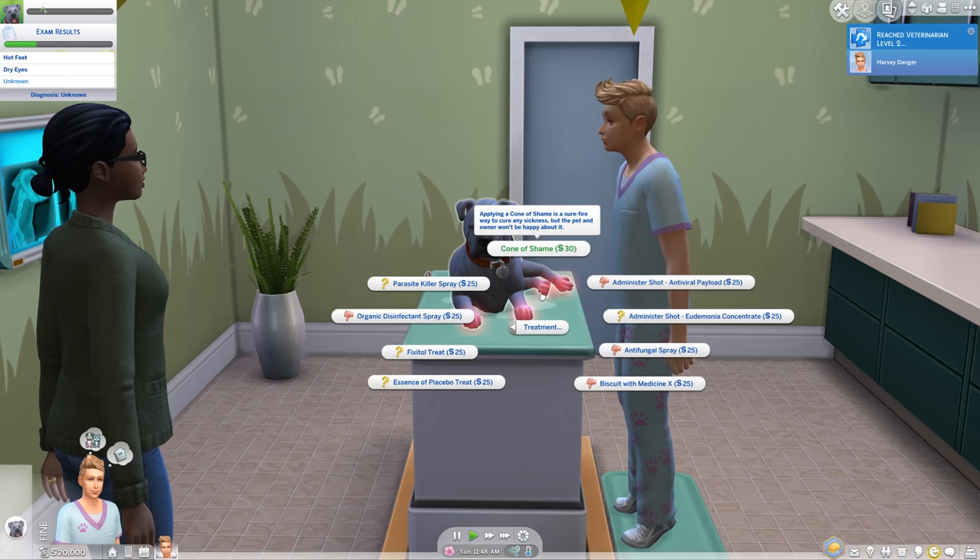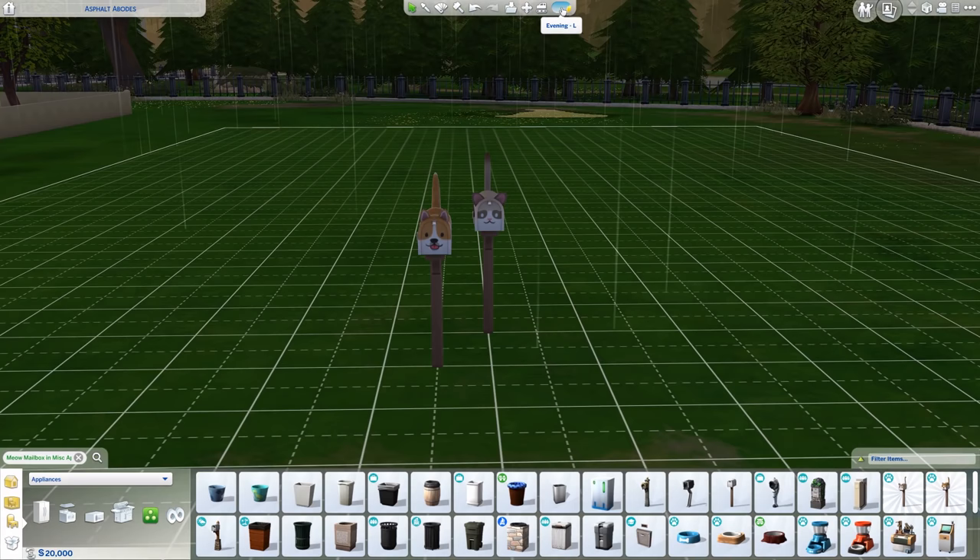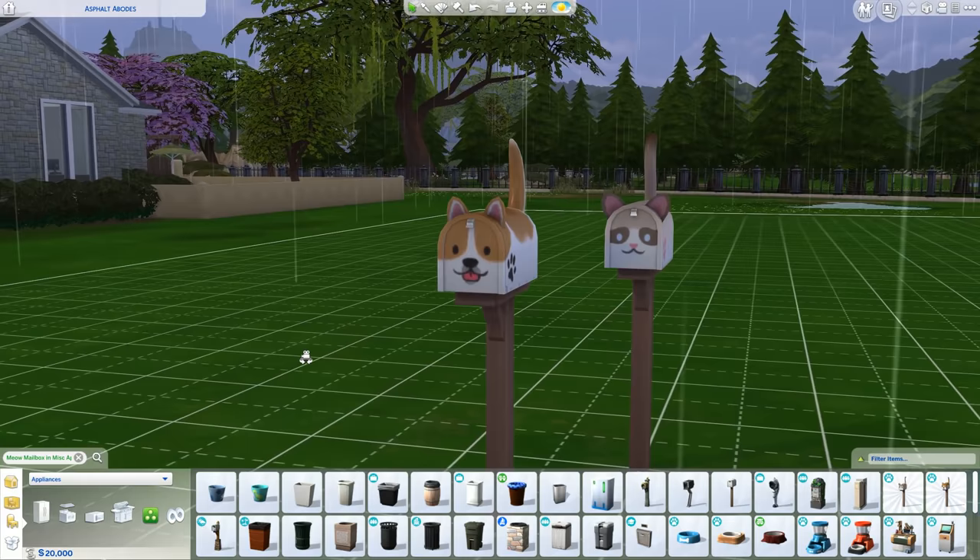My sim gets a level in vet skill, which I think we all know was needed, but it doesn't say I'm better as a vet. I learned to make drugs for animals as a reward, and a cutesy mailbox. Remember this — if the game starts giving you build mode items as a reward early on, it's because they couldn't think of something else.